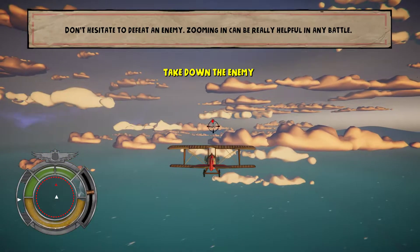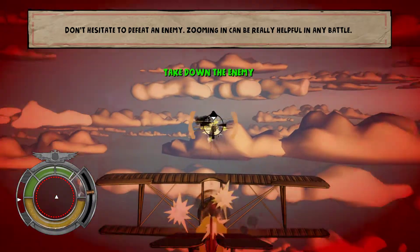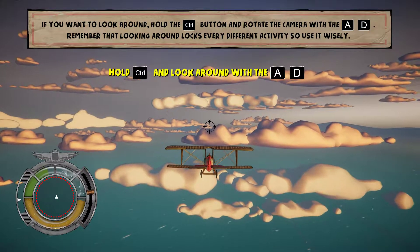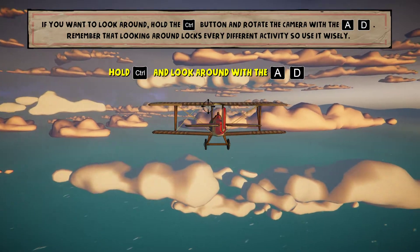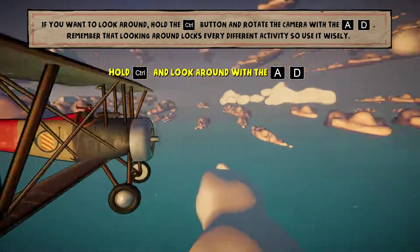Do not hesitate to defeat the enemy. Zooming in may be really helpful in every situation. If you want to look around, hold the button and rotate the camera with the right stick. Remember that looking around locks every other activity, so use it wisely.